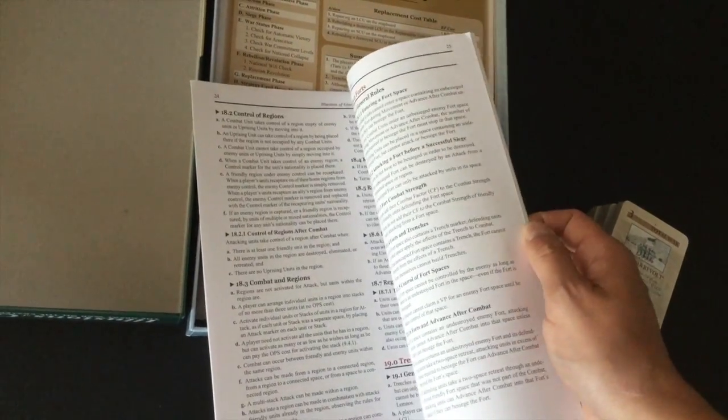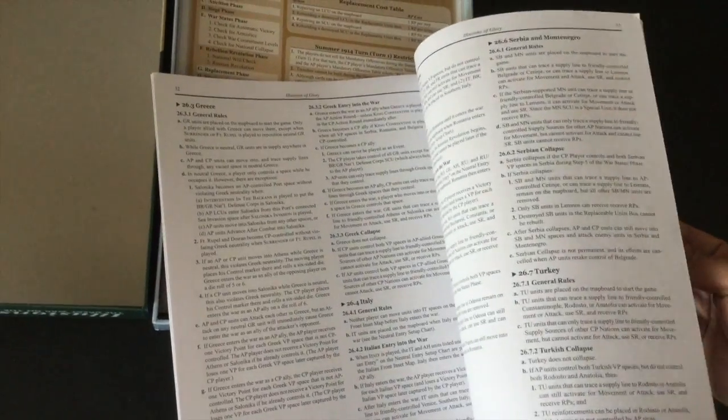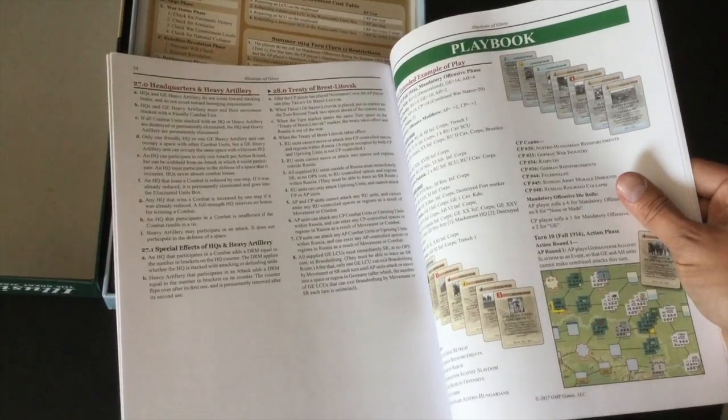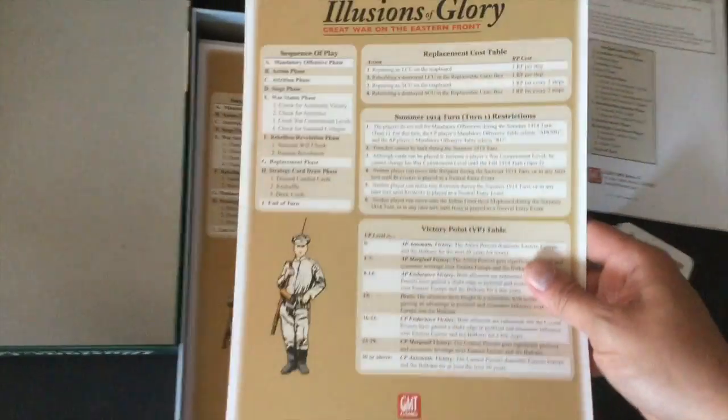This is going to be a little bit heavier, it looks like, than Paths of Glory. It is color and illustrated, but not widely so — 34 pages of rules. Pursuit of Glory was definitely more complex than Paths of Glory, and I think that's something you're going to find here too. The rulebook is weighing in at 52 pages total, of which 34 appear to be rules and the rest appears to be an example of play.